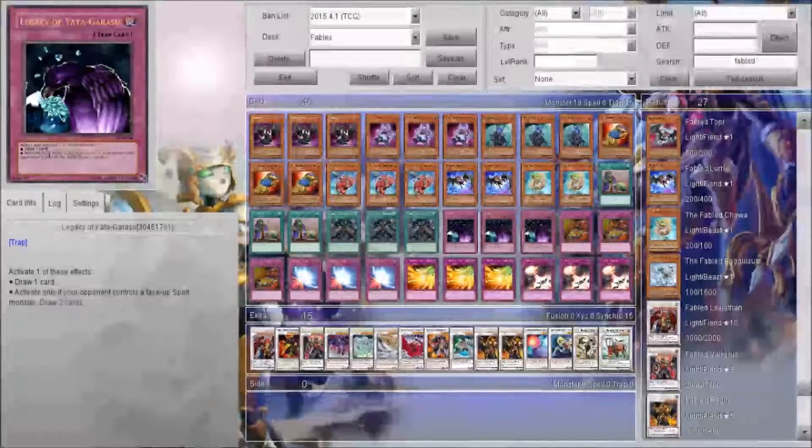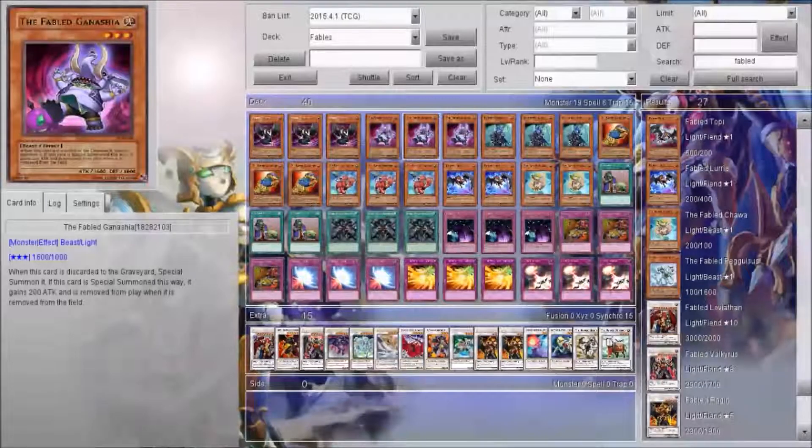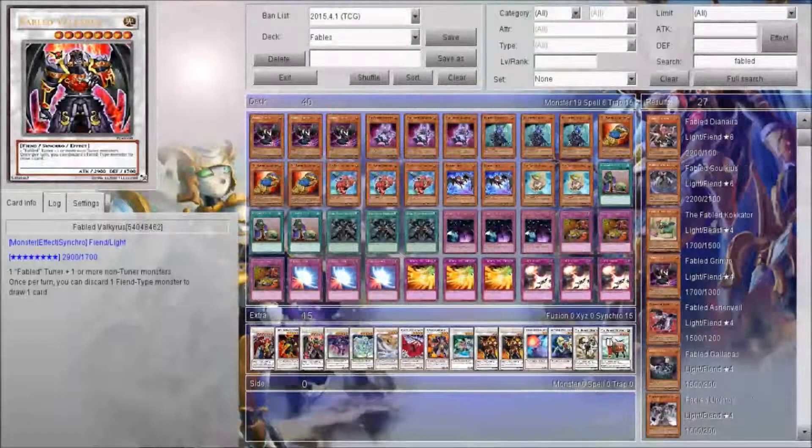Let's go over each of the cards. We got 3 Grimrow — this will allow you to send it from the hand to the graveyard, and then you can add 1 Fable from your deck to your hand. So it's basically the searcher of the deck. Then Ganeshia — when it's sent from the hand to the graveyard, you can special summon it. It's got 200 attack, but it's got the most attack of any of the normal Fables except for the higher level ones.